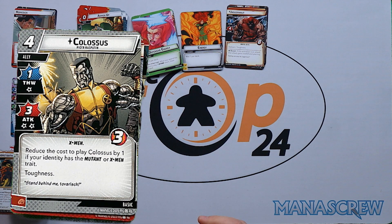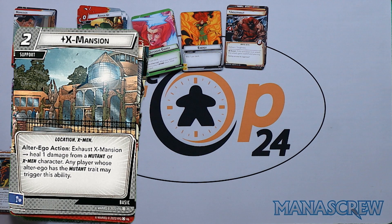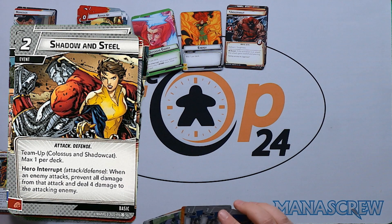We've also got our Colossus ally for Shadowcat's deck. Two consequential damage with three health. Reduce the cost to play Colossus by one if your identity has the Mutant or X-Men trait. He's got toughness too. X-Mansion alter ego action: exhaust X-Mansion to heal one damage from a Mutant or X-Men character. Any player whose alter ego has the Mutant trait may trigger this ability, so quite useful for team play. And we have the Shadow and Steel team-up, which we've already seen.